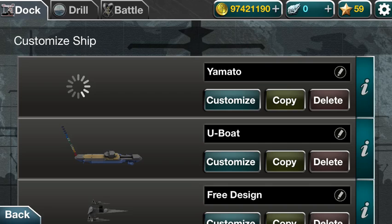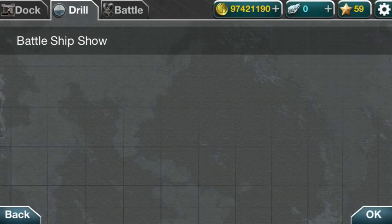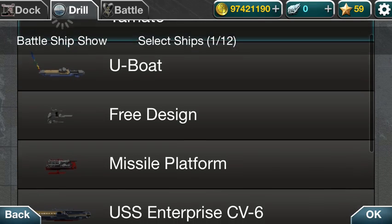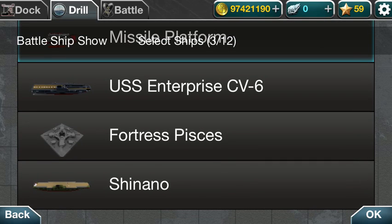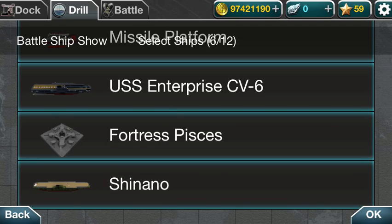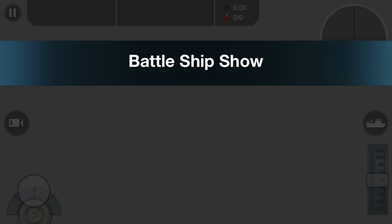Check this out. This is the battleship show mode. It lets you just choose a ton of your ships and then just show them off. And people on the battleship wiki have used this to take screenshots of all their ships.